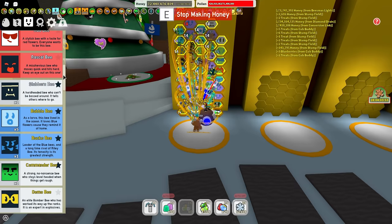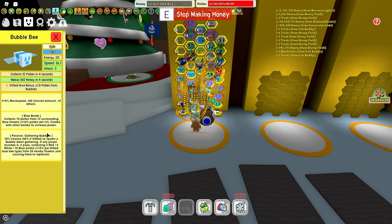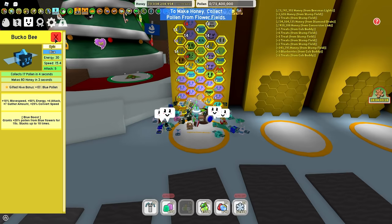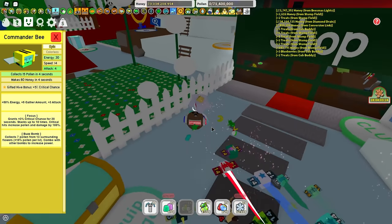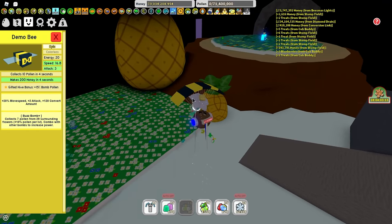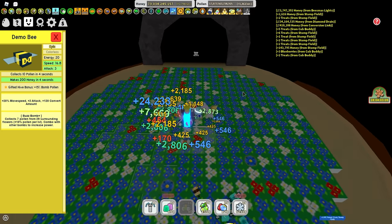Gifted Bubble Bee — in my last tutorial I got this wrong. You actually need 3 to 5 Gifted Bubble Bees as they not only summon bubbles but they also drop blue bombs which will help you activate a lot more Pop Stars. You are going to need only 1 Gifted Bucko Bee. You do need a Gifted Commander Bee because it is 5% critical chance which every hive needs. You do not need a Gifted Demo Bee as it is just like the Bomber Bee and will fill your capacity too quickly.